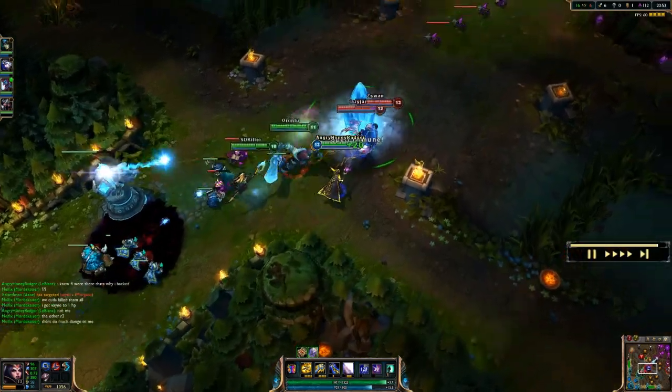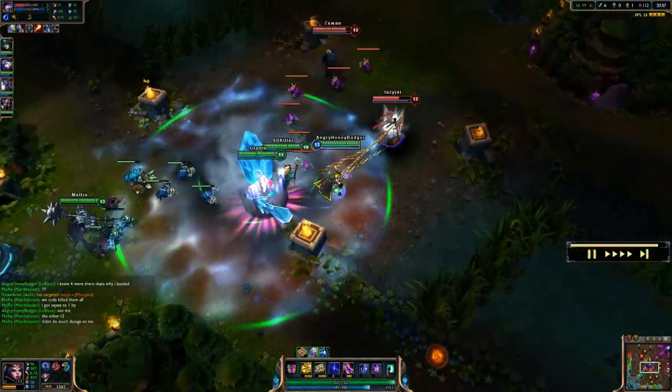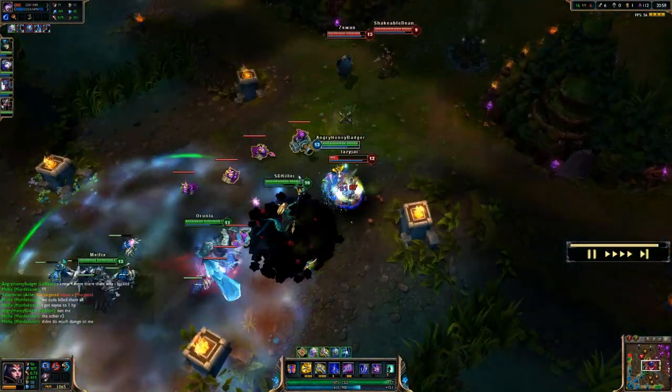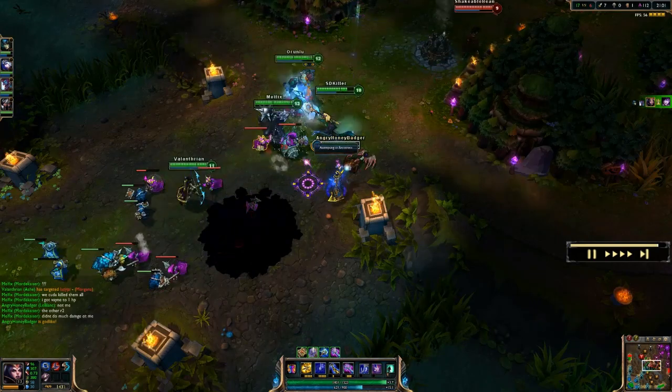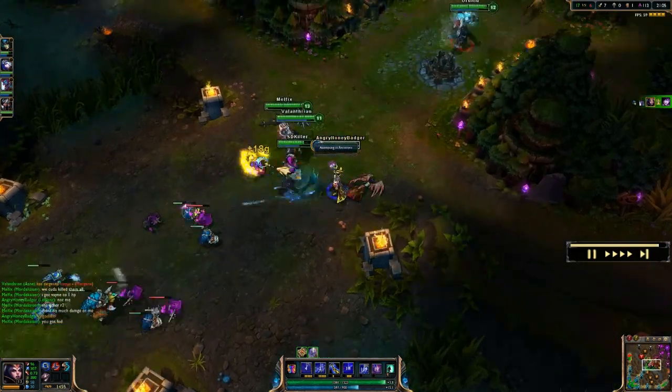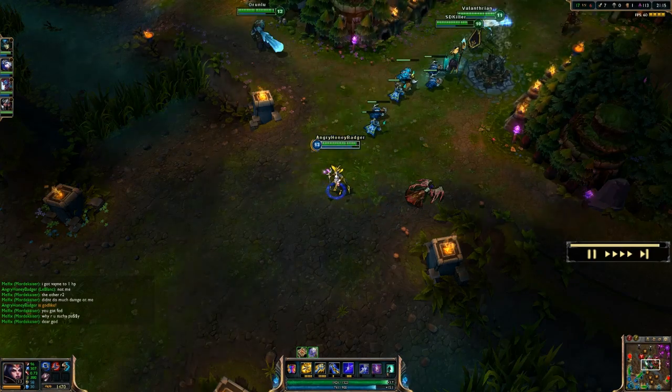If you want to have a couple more Doran's Rings early, you can do that. If you want to build that Haunting Guise, you can do that as well. It kind of comes down to personal preference, but we're going to be building more items that just give us damage overall because we want to get as much AP as fast as we can early — that's why we went with Death Cap first.